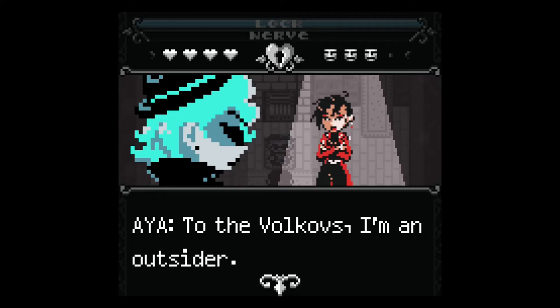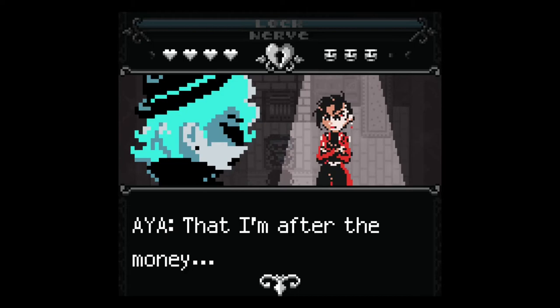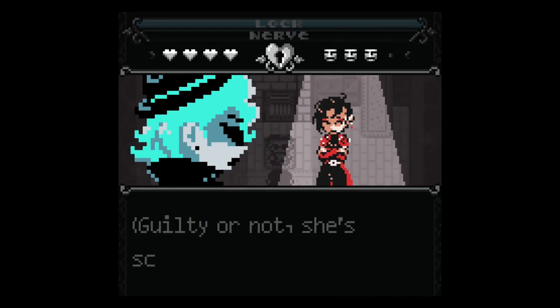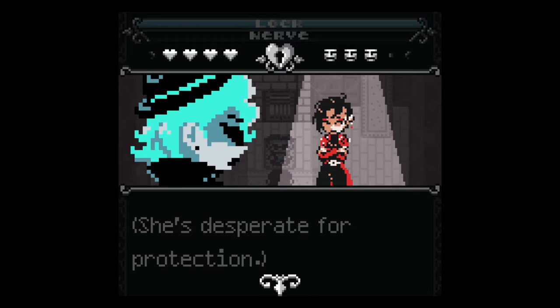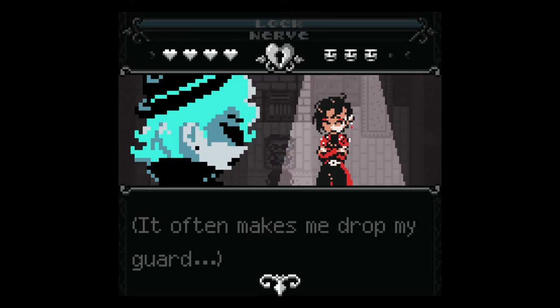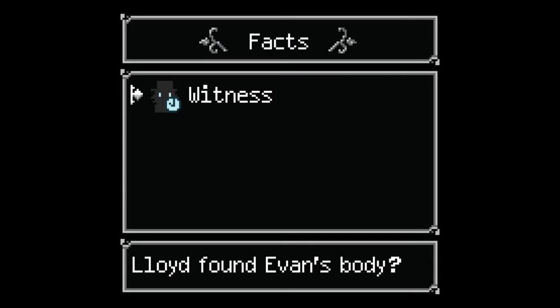I ask her about being set up. She explains: 'To the Volkovs I'm an outsider — smiles were plenty when Evan was around, but like him their support has vanished. They all think I did it, that I'm after the money.' Reading her personality: 'She's scared, maybe even hurt, isolated, easily affected by adversity, desperate for protection — unless all this is an act. Vulnerability often makes me drop my guard.'